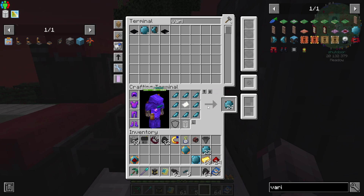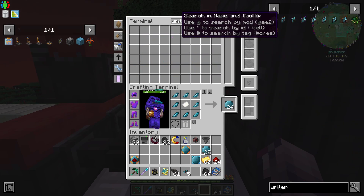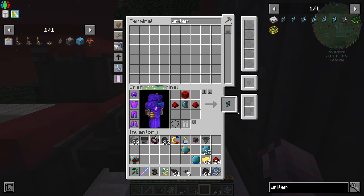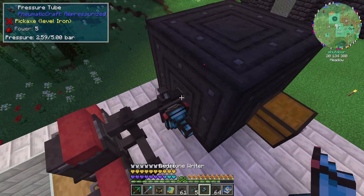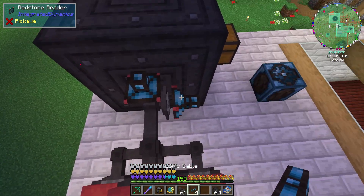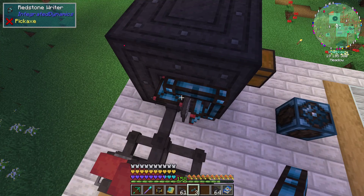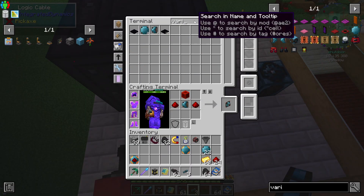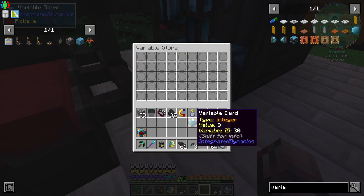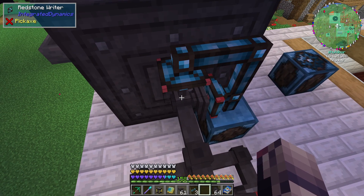So now we need the redstone writer, which is this one. I thought I crafted a redstone writer but apparently I didn't. And then we're going to put that here, I guess, and connect these two. And then here we're going to say redstone signal there. And of course we'll need a variable store. Put that there, put that there. And that should, in theory, work.